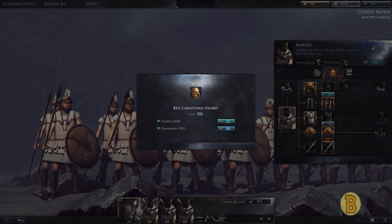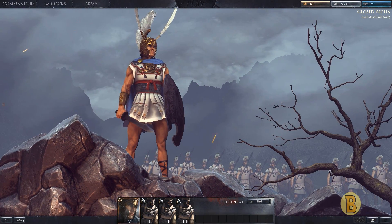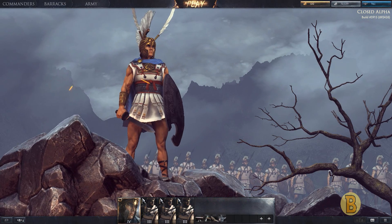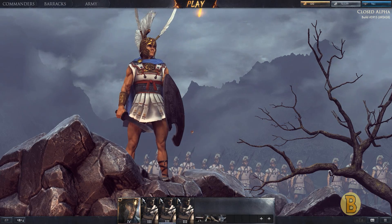Let's go ahead and use it to get ourselves the red Corinthian helmet as well. And that's us all updated. Because we're using units we actually pay for, we do have to replenish all units after a battle. You also have the option to go through some consumables — I'm not going to do any of that right this moment. I'm just going to try and level these guys up as quickly as we can.